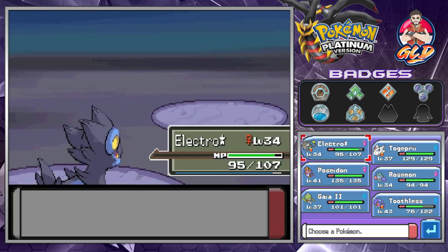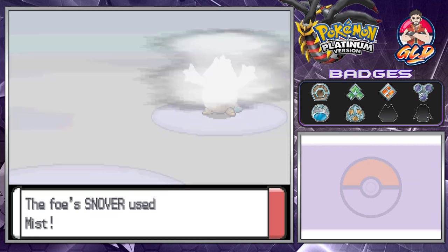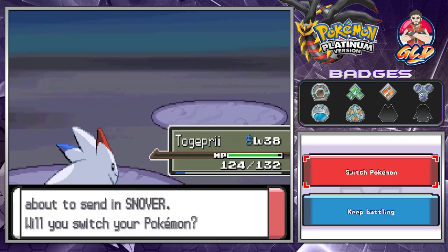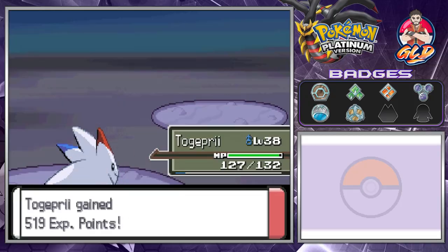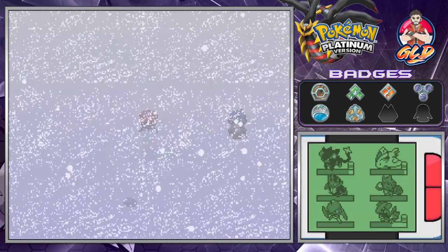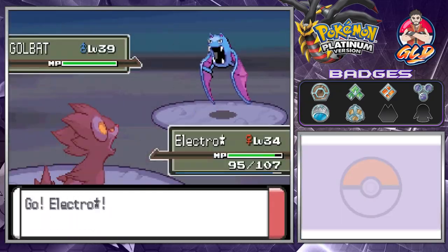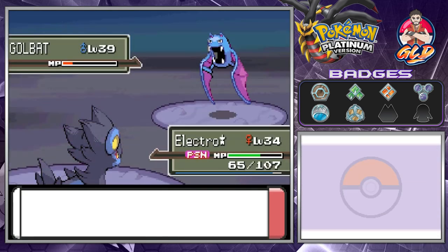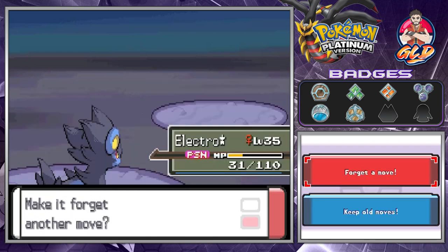Here comes a Snover, so let's go with Togekiss and use Fly - just like that we've defeated Snover and Togekiss goes to level 38. More Snovers trying to attack us. I see a ninja coming out with a Golbat - let's go with Shockwave. Yes, we're getting poisoned as always because Arceus hates us. We get triple hit but we win, and Electivire finally grows a level!